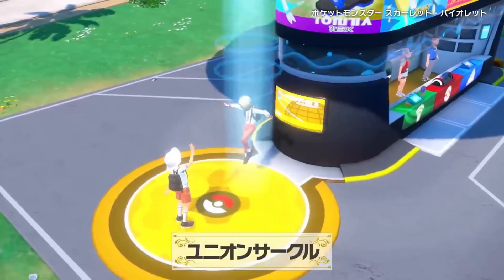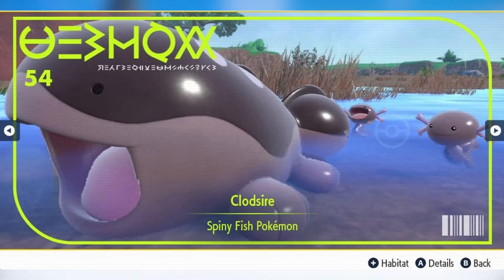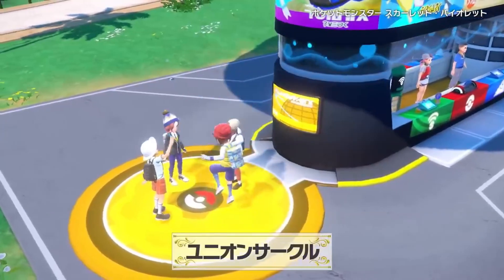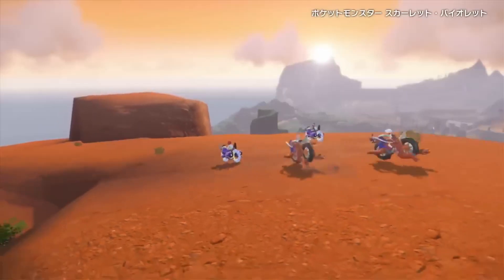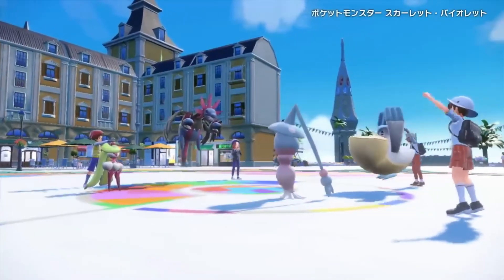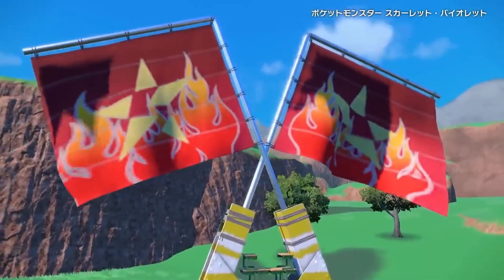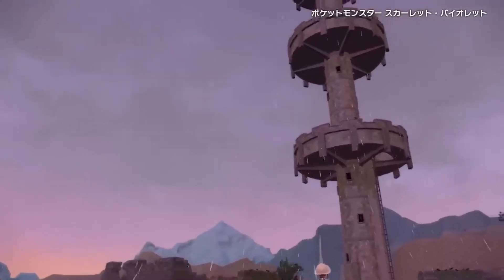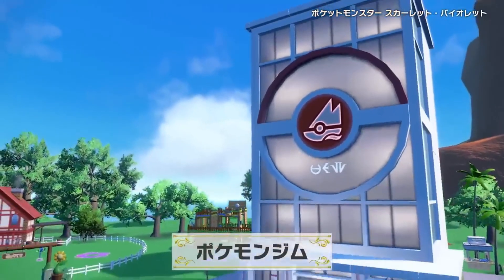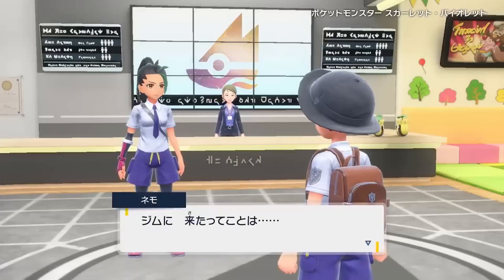As a huge Wooper fan, I am not thrilled at what this evolution looks like to be honest, and I hope it isn't legit at all. There was so much potential here and it does look derpy, just like the Paldean Wooper form from the recent games, but I'm not sure if that's in a good way or not. I'm unsure if I'll keep Wooper and add it to my squad anymore, or I might just give it an Everstone and let it chill. There are so many fan made images of what Clodsire could be evolving from this form of Wooper, and I really wish they went with one of them.